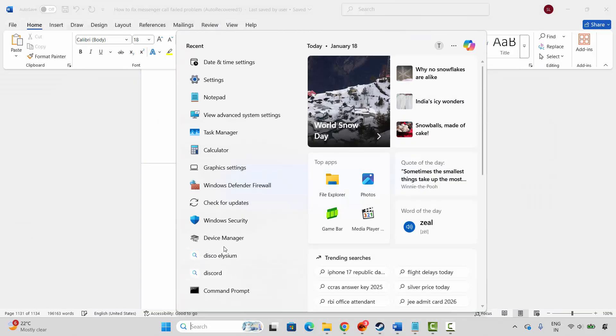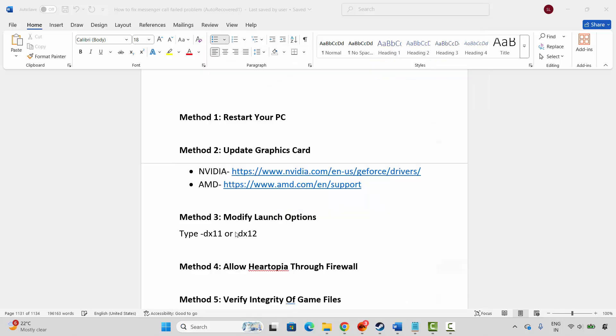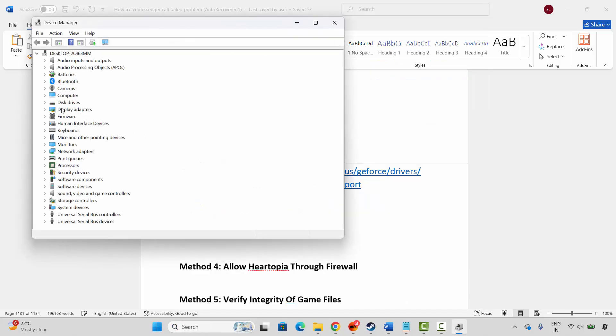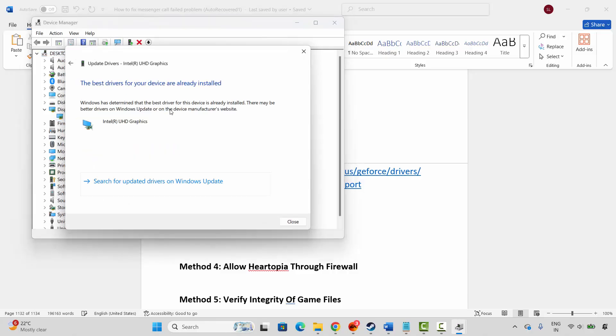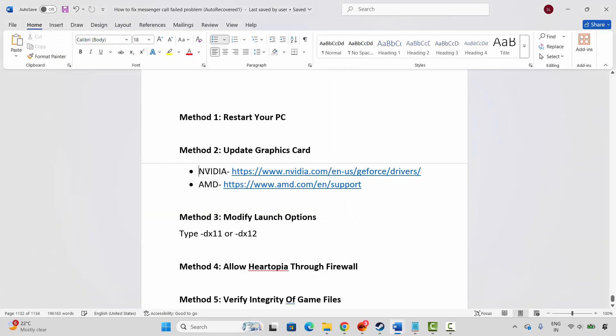To update your graphics card, go to Windows Search and search for Device Manager. Here, expand Display Adapters, select your graphics card, right-click on it, click Update Driver, and then click Search Automatically for Drivers. This will check and update your graphics drivers. Once done, launch the game and check.